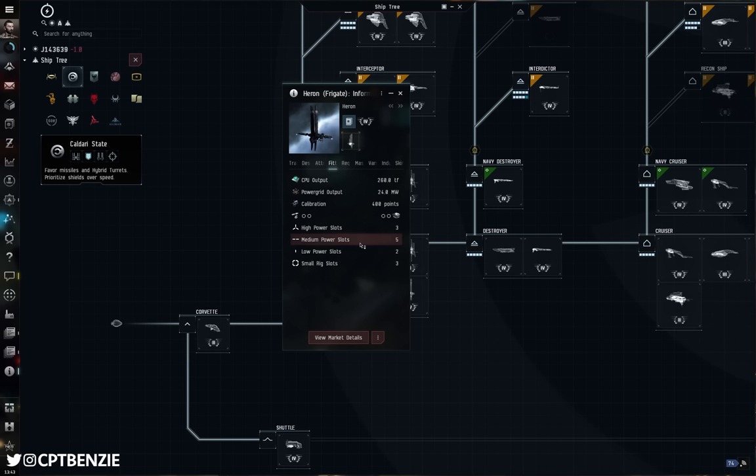Here is where I am very biased. For the Minmatar Republic we have the Cheetah, for the Gallente Federation the Helios, for the Caldari State the Buzzard, and for the Amarr Empire the Anathema. Looking at the traits, there are very different descriptions. The bonus to Core and Combat Scanner Probe strength has now moved to the Covert Ops skill. So if you haven't trained Covert Ops particularly high, you're actually going to have less probe strength in a Cheetah than a Probe, because you haven't trained the Covert Ops skill high enough.